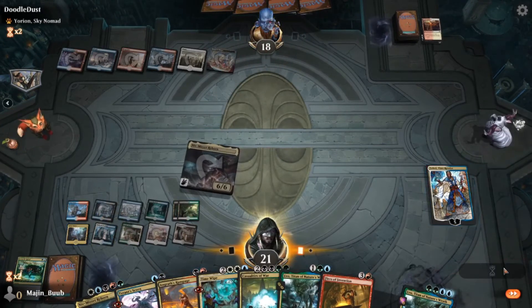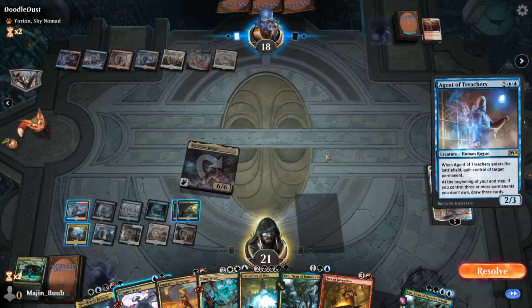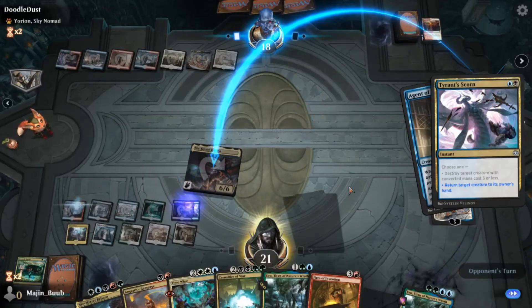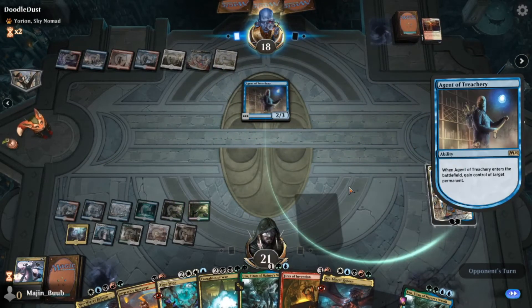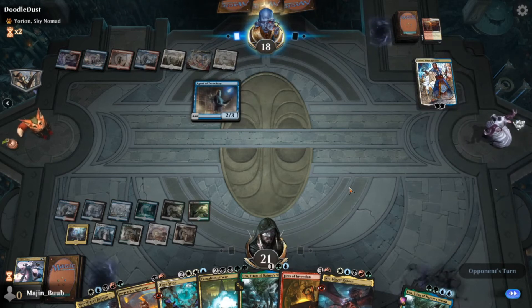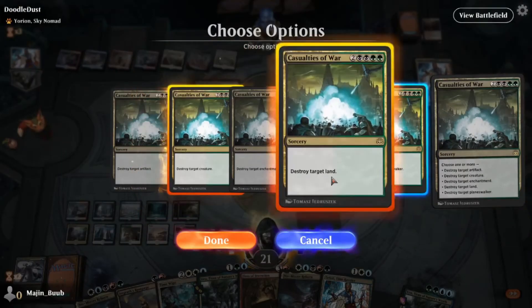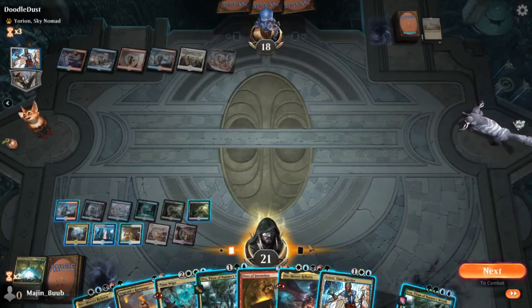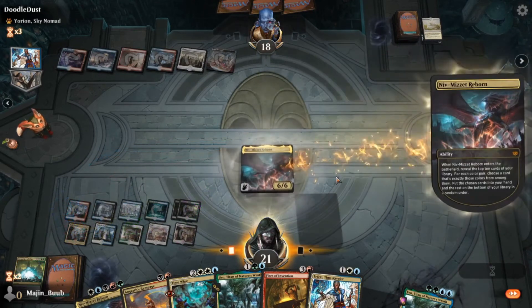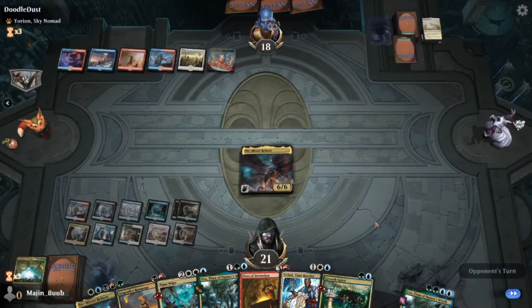We're able to swing in with Niv-Mizzet for the first time and get that sweet six damage. Now we're at a point where I am scared of the Agent, and lo and behold, here's where it pops out. Thank god we have the Tyrant's Scorn to bounce Niv-Mizzet back into our hand. The only problem is I really should have waited for him to target Niv-Mizzet before I played that, because then he would have just gotten nothing. So he ends up getting my Teferi, which in the end is not a huge deal because we have the Casualties of War — which he doesn't know about.